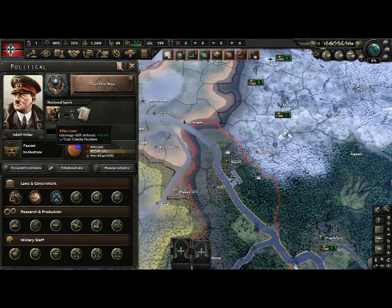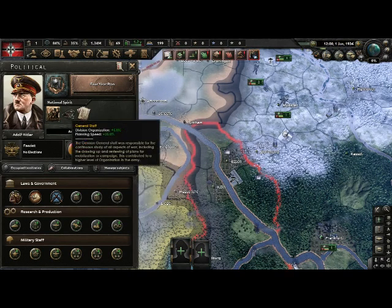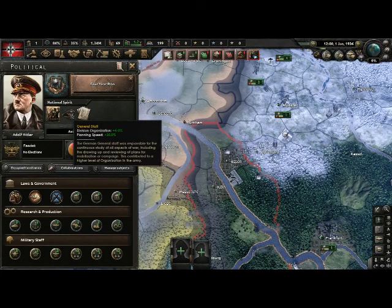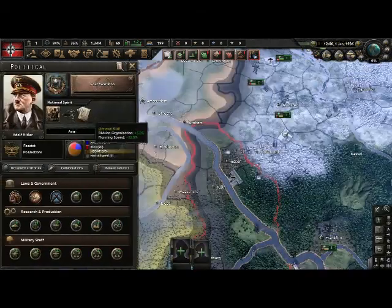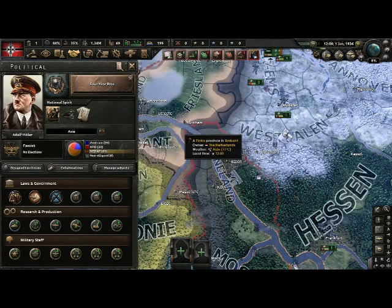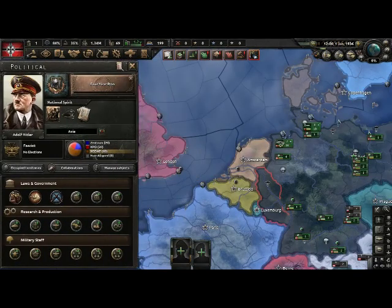Then you have these things called national spirits. These are basically buffs for your country specifically. For example, the German General Staff — the German general staff was responsible for the continuous study of all aspects of war, contributing to a higher level of organization in the army. This is specific to Germany and it's a starting one. You can get more national spirits through focuses. Some countries have starting ones, some don't — depends on how developed the country is by the developers.